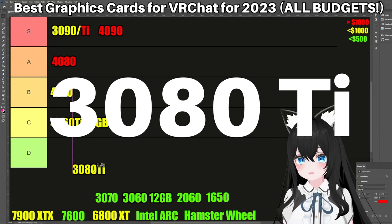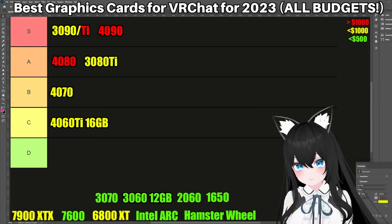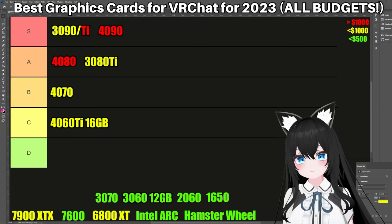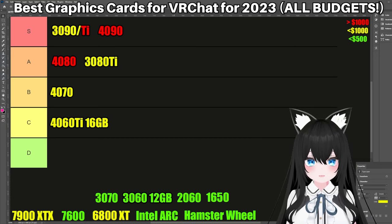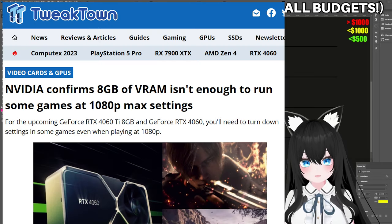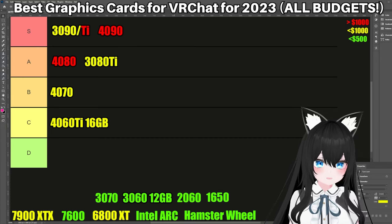So next up is the 3080 Ti, and this one is going in the A tier. Making this video really makes me appreciate how good the 3000 series was compared to the 4000. The 3090 and 3090 Ti are already amazing, but the 3080 Ti is also amazing — we were really spoiled last generation. I can say with all my heart that in 2023, the 3080 Ti is still a great card. But the 12GB of VRAM really, really hurts. A lot of game developers are already saying that 8GB might not be enough anymore for games, and if today 8GB is not enough, then in a short time 12GB is not going to be enough either.